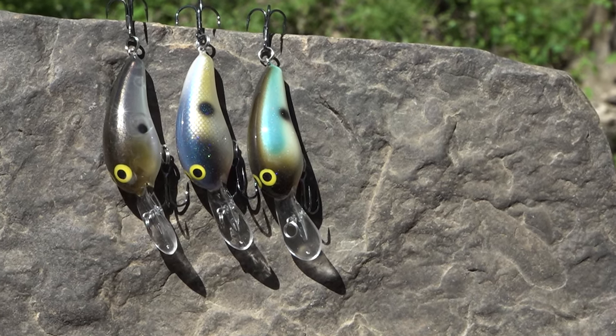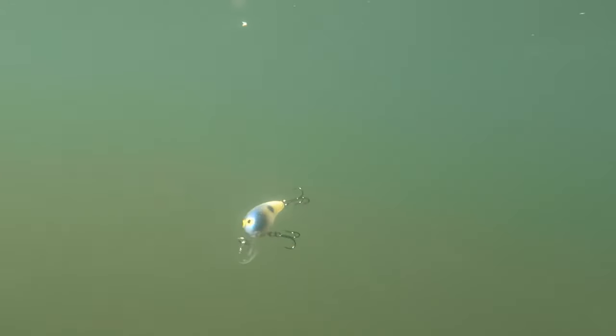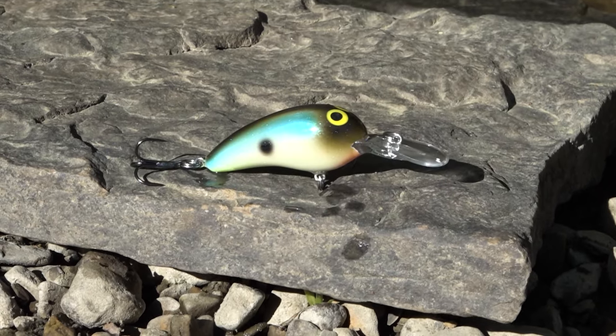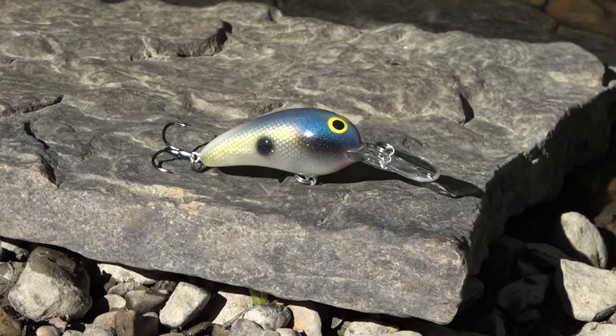You're gonna get three Norman Deep Baby N's all in different shad patterns. This bait dives six to eight feet, which is perfect for whenever it's a super hot day and the fish want to be positioned out deeper. The first color is Evo, the second is Harvest Moon, and the third is Bama Shad — all three shad patterns are perfect in the summertime.